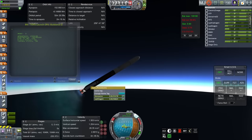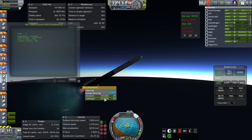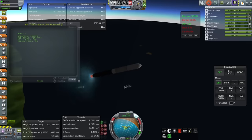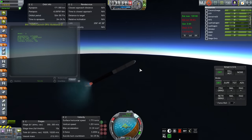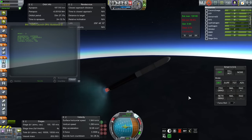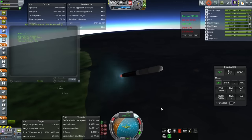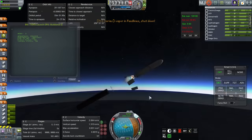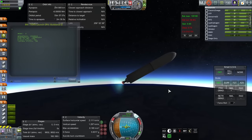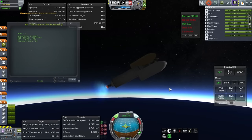I had configured the boosters to separate using Smart Parts when liquid oxygen reached zero percent, but unfortunately the liquid oxygen never went to zero — it had 0.07% left — so I had to stage it off manually. Then came ignition of the J2X; the M1 reads vapor in feed lines and shuts down. Not sure why I was trying to restart it anyway, but curiosities on top of curiosities.